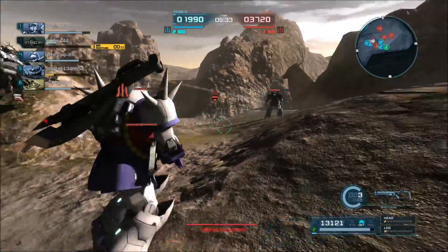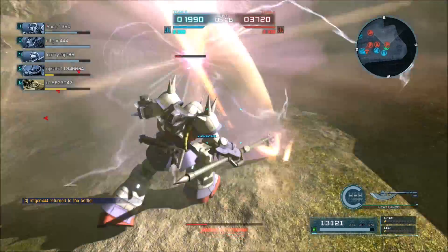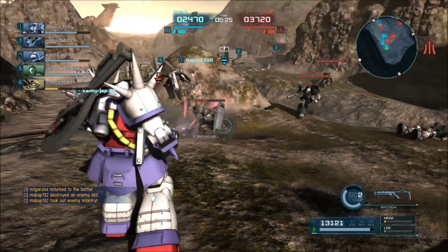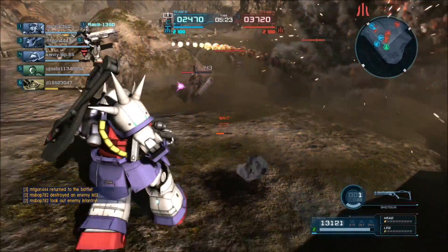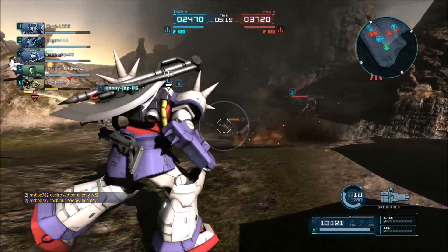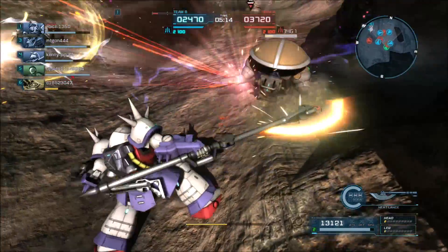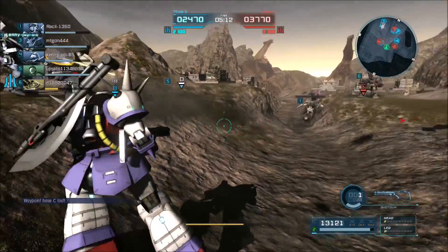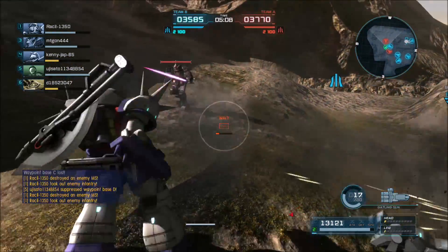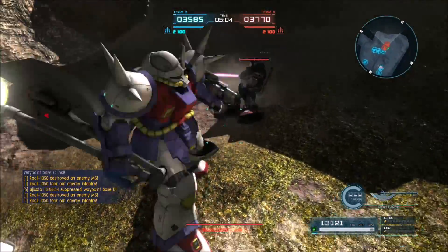Pardon me if my terminology is a little mixed sometimes. I've been calling the basic stagger — which the game refers to internally as stagger — as 'stun' for eight years, so it's taking a little bit of adapting. I hope my meaning is clear even if I'm not saying it exactly the correct way sometimes. What I used to call stagger is now called heavy stagger — that's when they drop you to a knee.